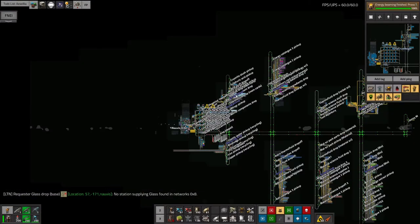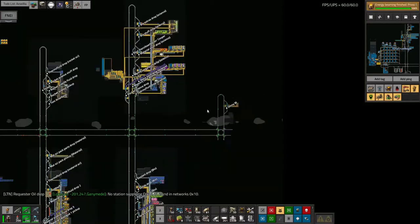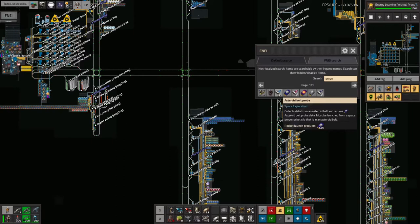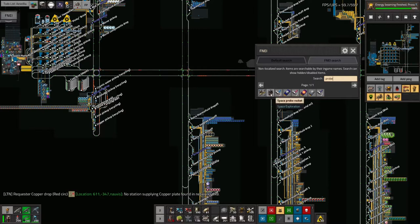Over here I've just started construction of a station where I'm going to be building up the probes to launch satellites. If I search for 'probe' in FNEI, we've got asteroid belt probes and star probes. These need to be launched from within an asteroid belt and from close orbit around a star. So I'm going to need to build another couple of extra bases for these, to allow me to get asteroid probe belt data and star probe data using space probe rocket silos from those particular areas.